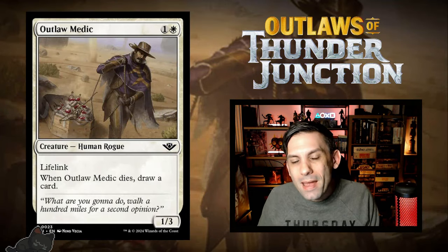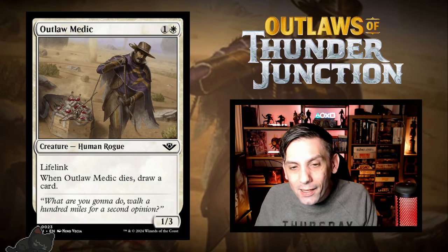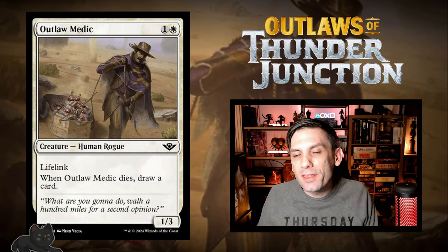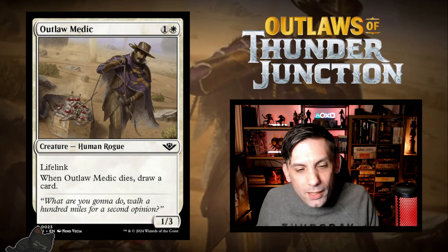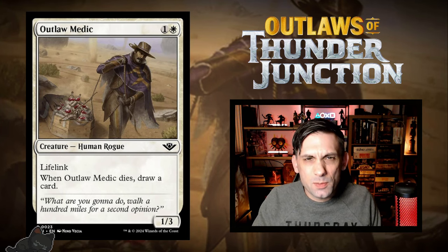Next up we have Outlaw Medic — one white and one for a 1/3 human rogue with lifelink. When it dies, you draw a card. This card is awesome for a common — it blocks aggro all day. They don't even want to swing into you because you're going to gain life back, and if they do get rid of it you just draw a card to replace it. Everything about this card is awesome, it's absolutely going to see play in limited. You don't even have to pick it high — grab one or two in the last half of the pack. Especially good in Outlaw Tribal.